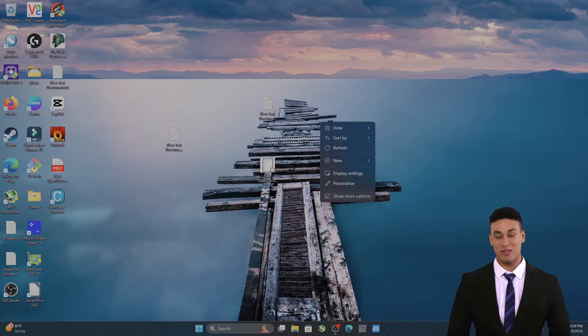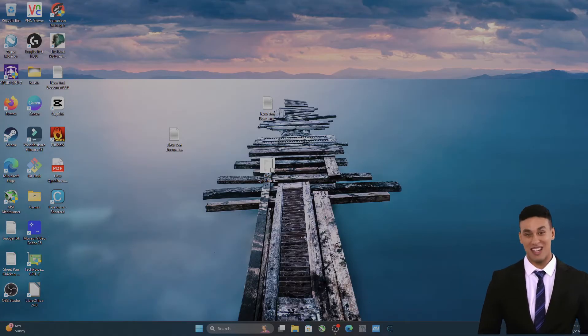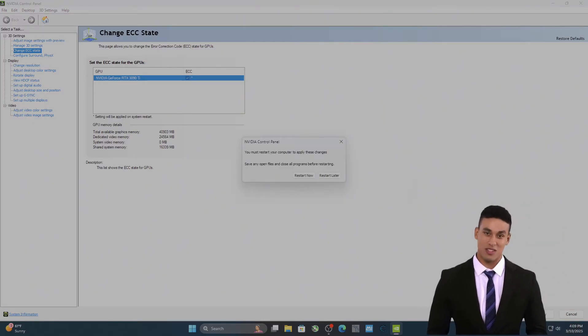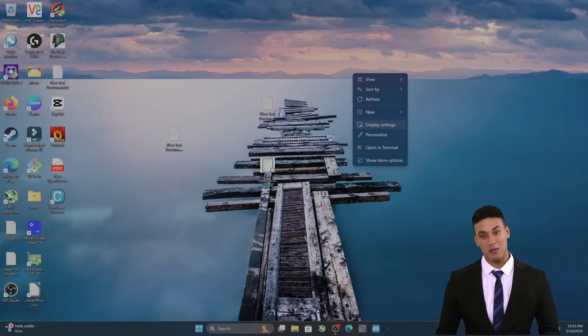We are back at the desktop. Go ahead and go back into the NVIDIA settings panel. Let's go ahead and enable the ECC option. It will prompt you to restart your PC. Go ahead and do so now. I will wait for your return.